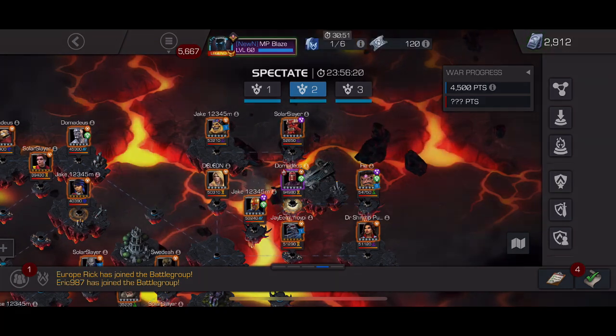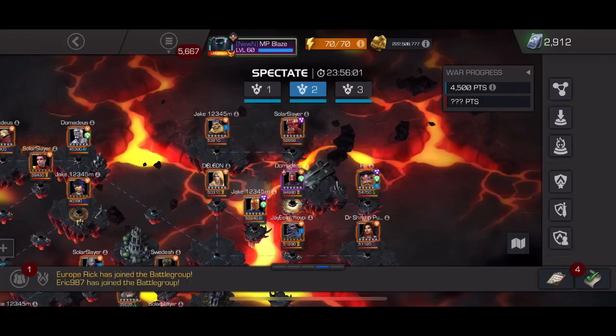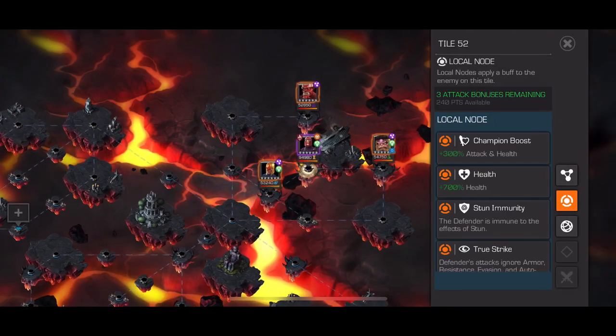Don't forget to thank your officers for the work they put into planning, because this takes a lot of work and I'm only scratching the surface. Banned champions: Ghost, Human Torch, and Archangel. Ghost and Human Torch have been consistent all three wars; Archangel in that third slot usually changes — we've had Quake and Spider-Man 2099 before.